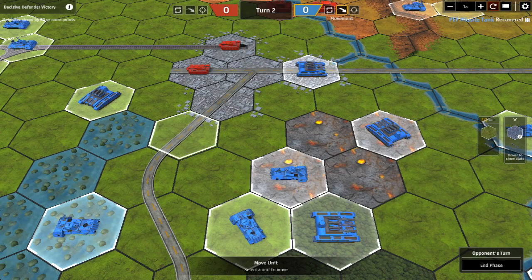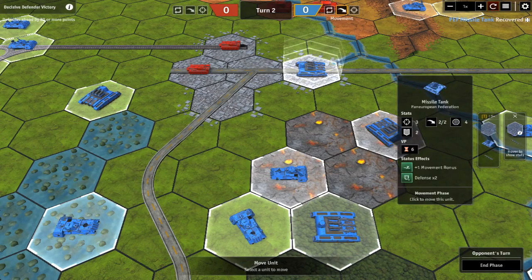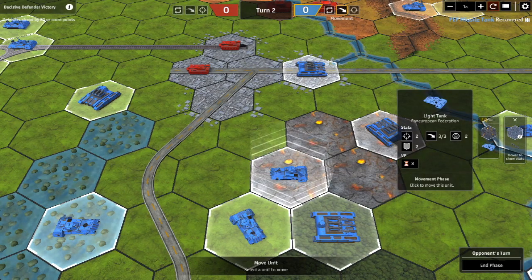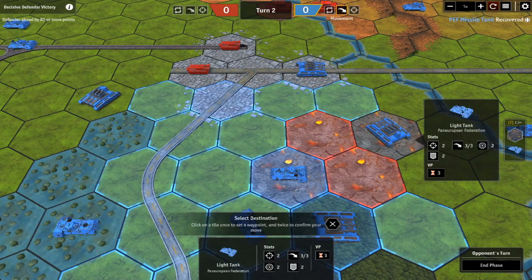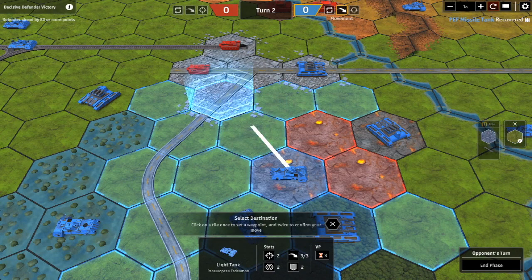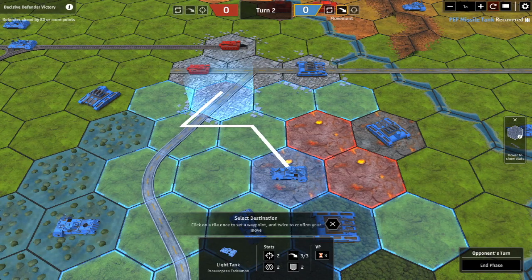Looking at the town hexes, we have a missile tank and a light tank. The light tank can move three hexes per turn, so it can reach this town hex going one, two, three. The game prefers to route along the road, which gives the same result. The important thing is that because entering a town costs two movement points, coming in from the side forces that issue.